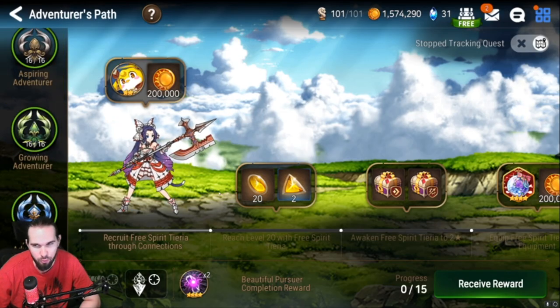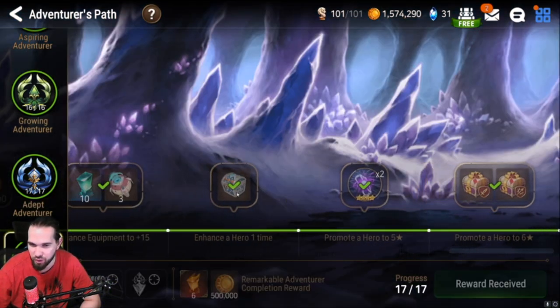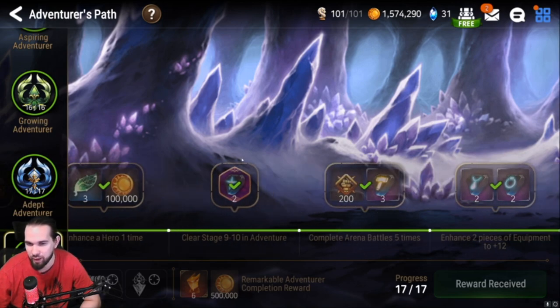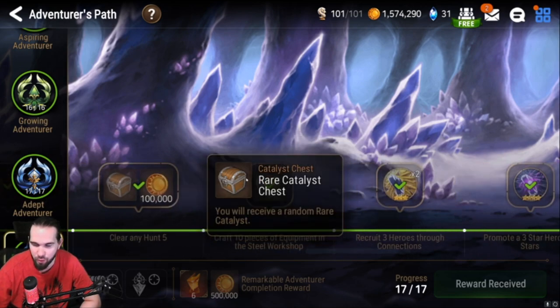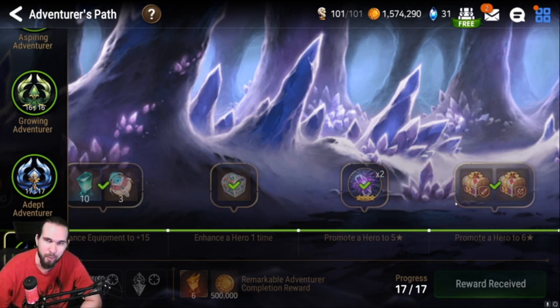Once you've gone through and done the Adventurer's Path stuff and progressed through all of that, you'll get down to the stage where it's explore Labyrinth — make sure you're progressing through that — and by here you will complete the adventure, pretty much. Clear 10-10, clear Hunt 5, it shows you how to craft gear — just go through all that normally. At this stage you'll completely clear the adventure, and then it tells you to make your first 6-star.